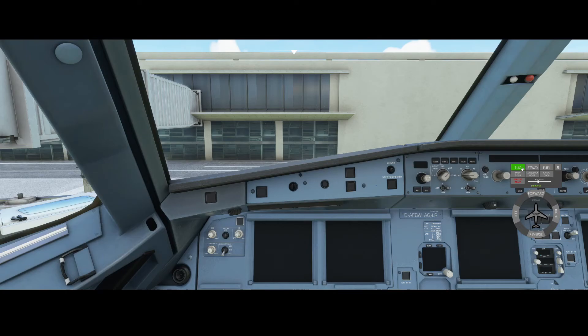The pushback truck has now been changed to tug. The jetway and a few others were already there, but there are some new buttons below the three buttons on the top, and the circle has changed — there's now a forward and reverse button.